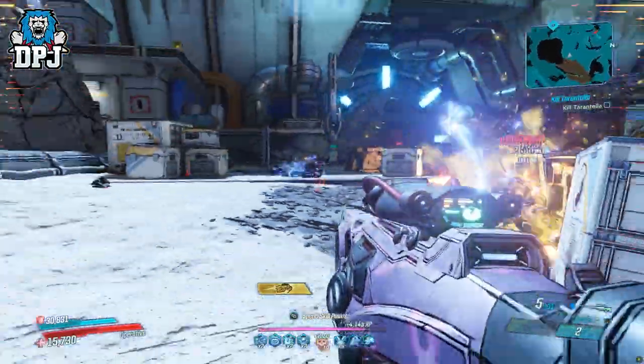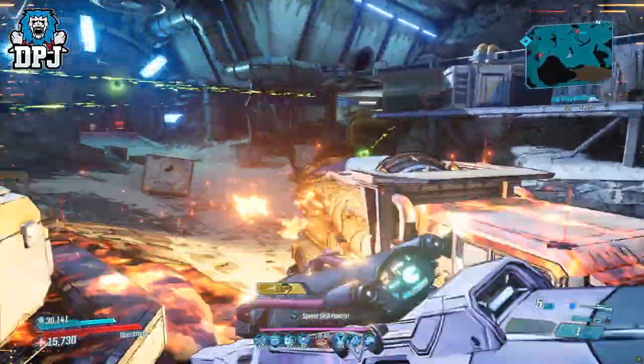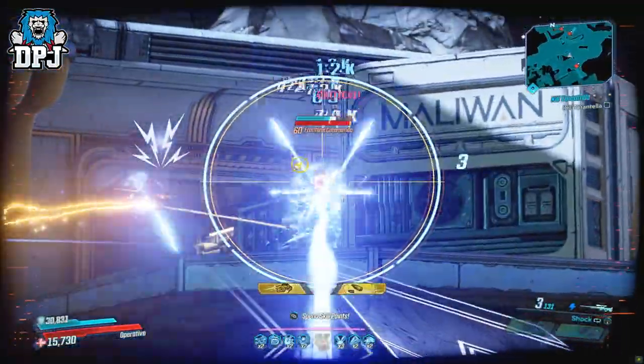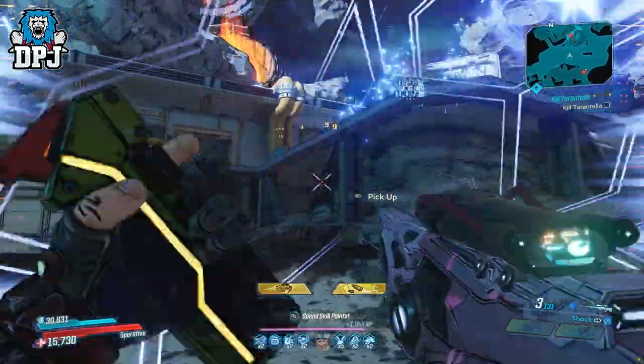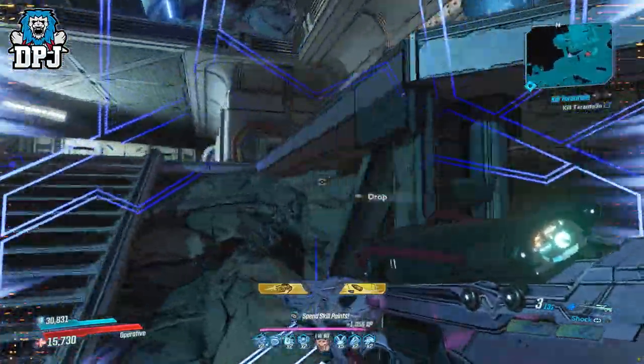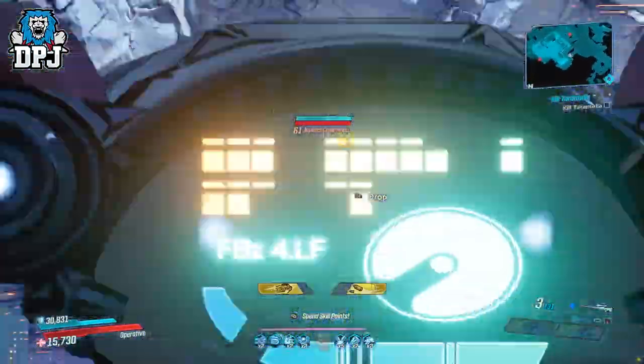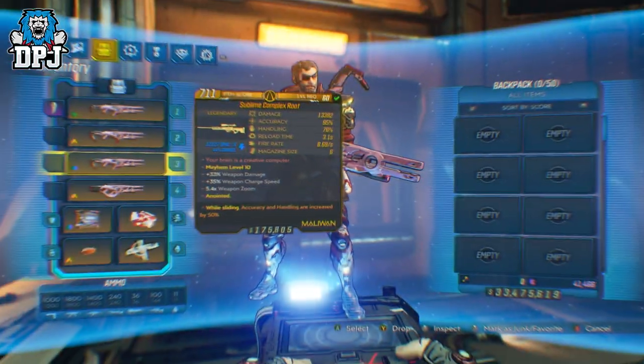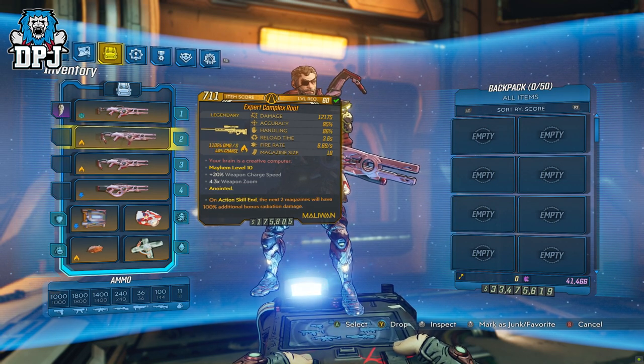So this Maliwan sniper, the Complex Root, is like many of the Maliwan weapons in this game and has that standard trait of charge and fire. We also know that this drops offering two of all elements the game offers — also a standard option on many Maliwan weapons. So what's actually special about it and why do I rate it so highly?